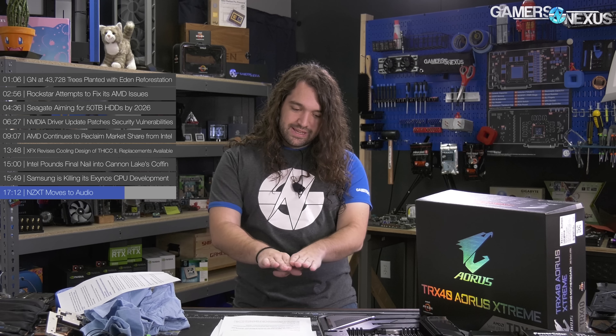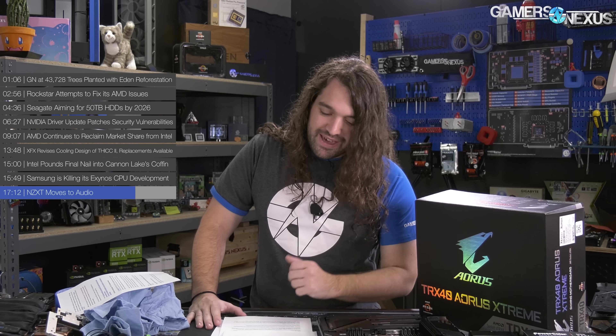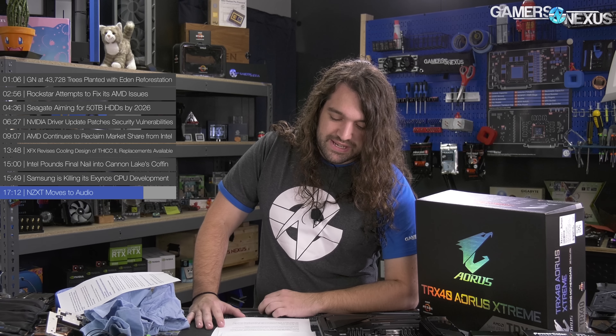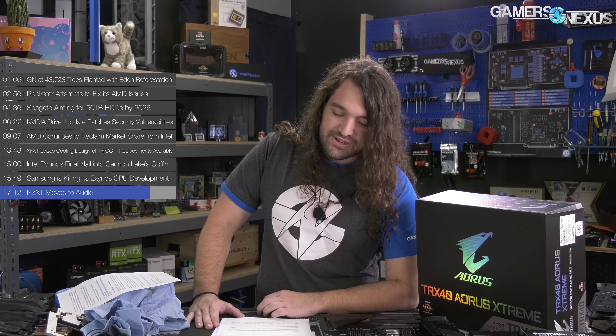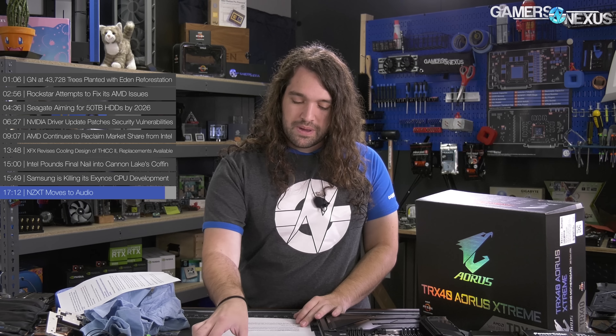The NZXT STND is a headset stand that also features automatic source switching. Prices are set at $130 for the Air headset, $100 for the Air MXER, and $50 for the NZXT STND. The lineup is currently available for pre-order — don't pre-order in general. There's no ship date yet, but keep an eye out for reviews from audio reviewers who know what they're talking about, since that's not us. Certainly there have to be some good audio reviewers out there to see if these are worth buying.